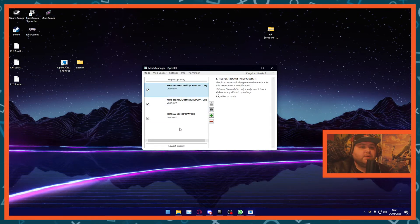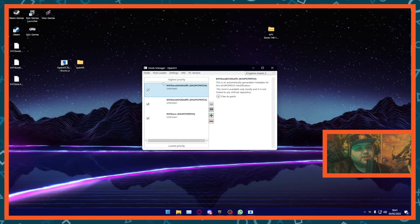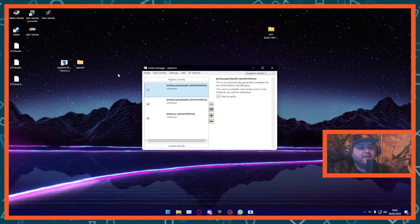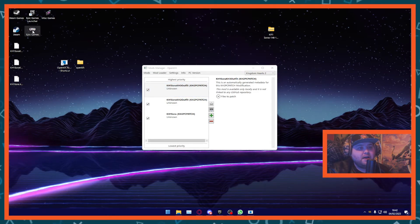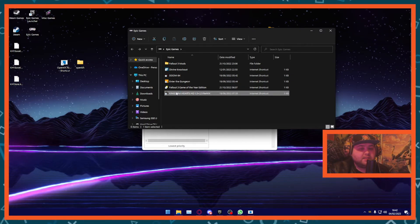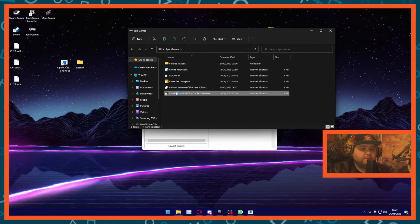Once you've got your mods installed, hit Mod Loader and then hit Build Only. What this is going to do is build the game based on those mods. Then you're going to want to go to your game itself and run it — so we'll run Kingdom Hearts 1.5 and 2.5 Remix. It might take a hot minute to boot.